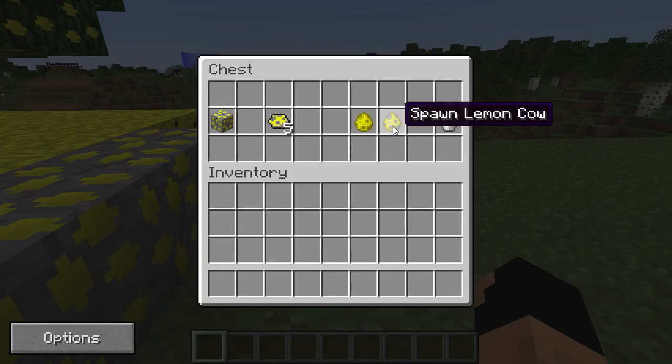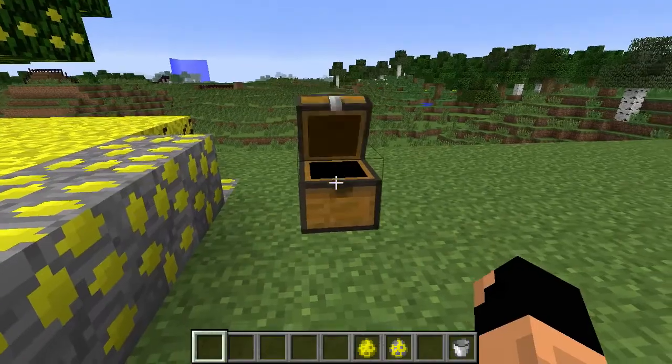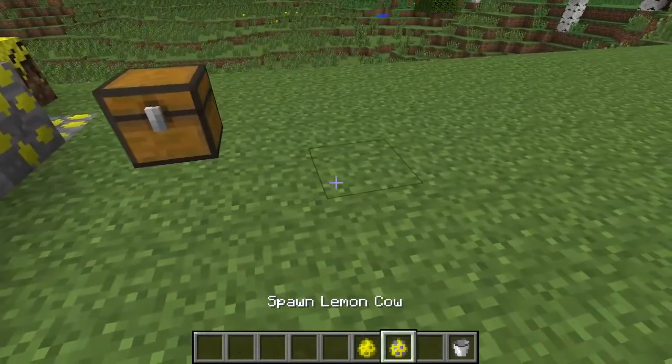So yeah, I showed that there. Now the mod adds a few entities as well. We'll go ahead and take those out right away and check on the lemon cow first.